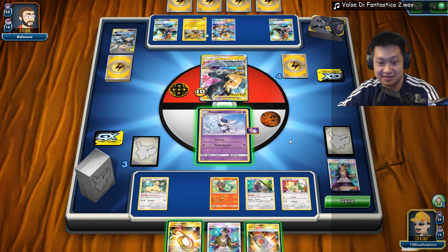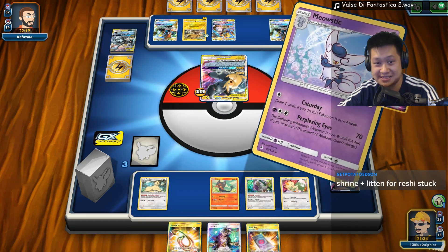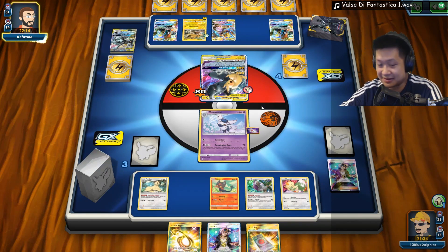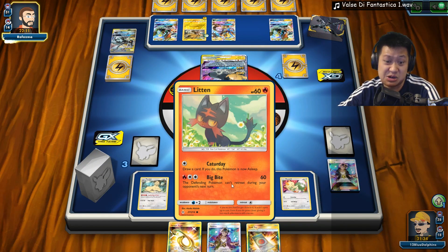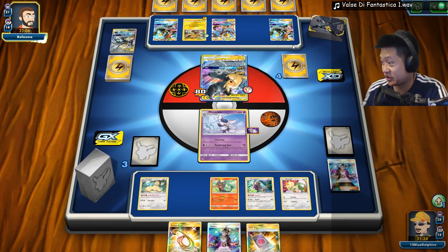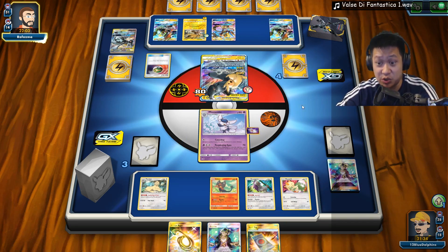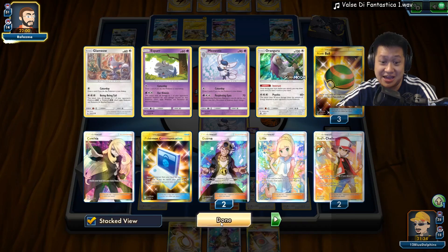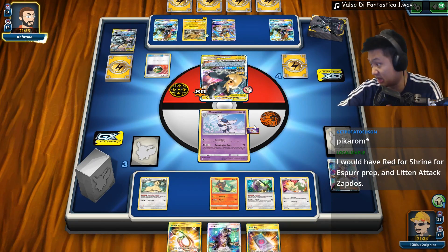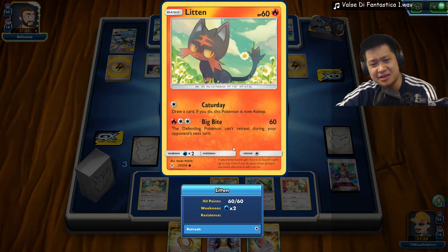Pull another one. We're kind of dead after this, but here we go — Perplexing Eyes. Now I just need an Esper. Give me an Esper, man. If not, I guess I can start attacking with Litten until I get an Esper up. I think an Esper's attack with this will be a finisher. You guys can see the victory — how I'm tending to win, right? I just need the Esper. Just give me the Esper and then I can knock this off.